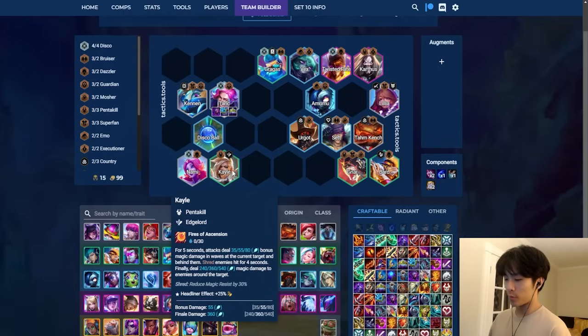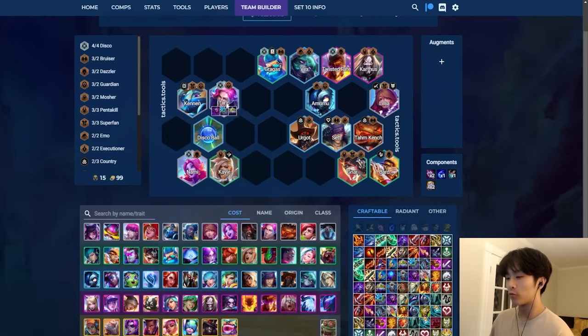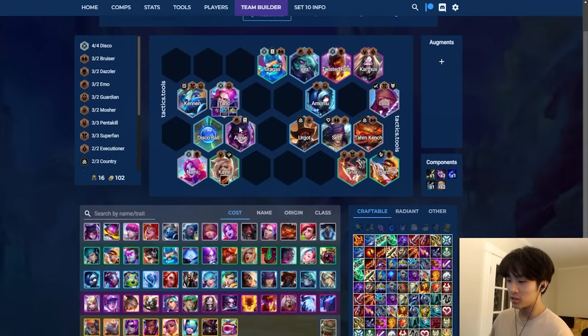If you have Taric chosen and you have AP items you can put them on Taric - he's really flexible, he does well with both AP items and frontline items. Say you have Rageblade slammable while playing the disco line and leaning towards Kale - you can just put in a random Kale as your backliner and she does a lot of damage. She's similar to Annie in that aspect where you don't really need her trait active - she's just a strong unit.